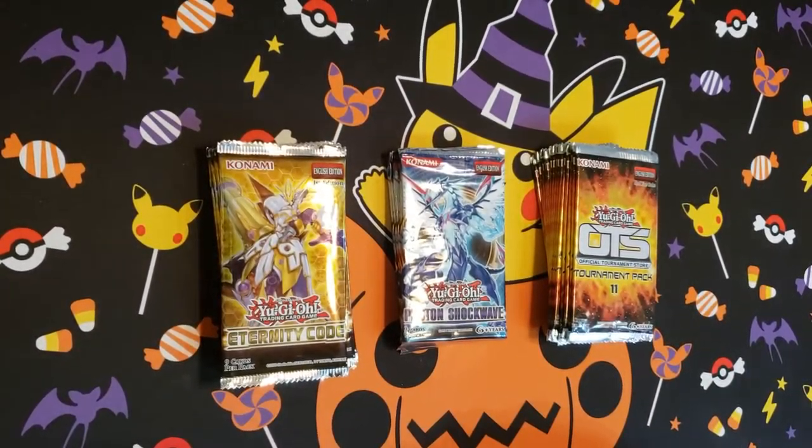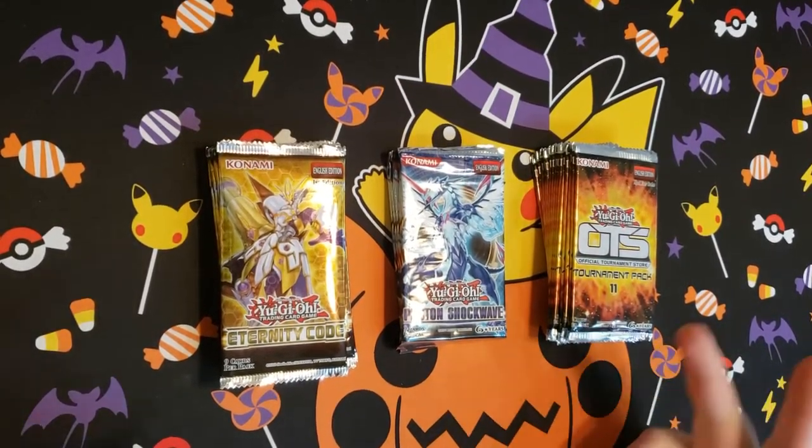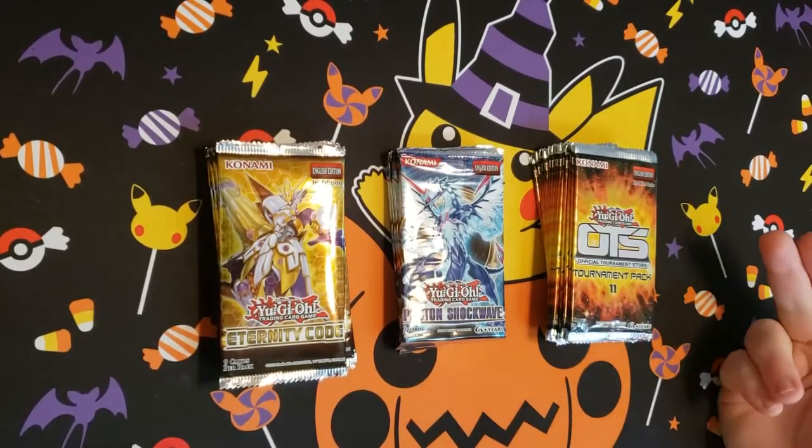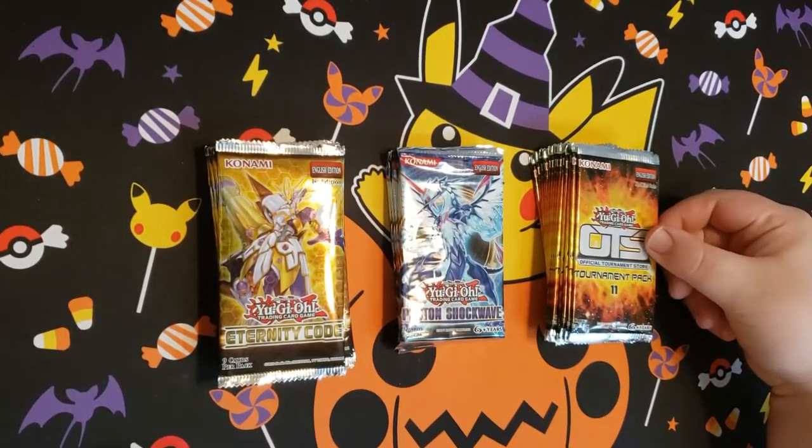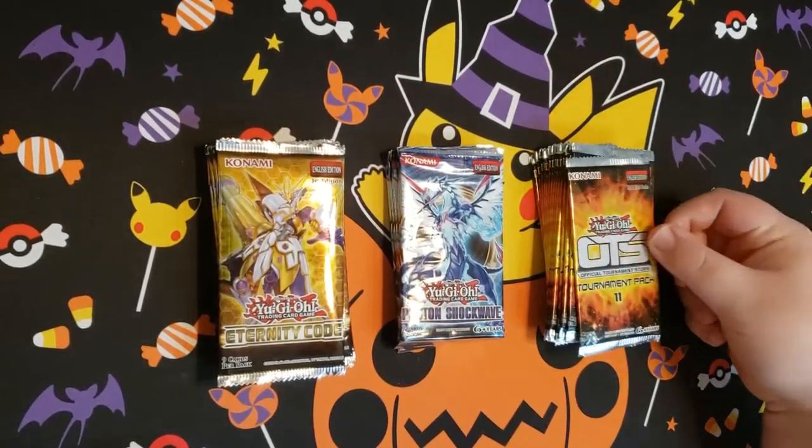Hey YouTube, Josh here from the Dark Dimensional Duelist. We're here today with a pack opening for you guys. As you can see, we got Eternity Code, Photon Shockwave, and some OTS-11s. This should be a fun little video today for you guys.